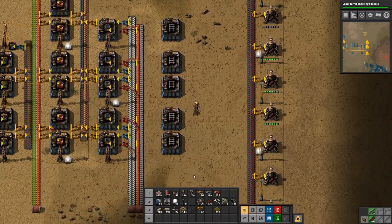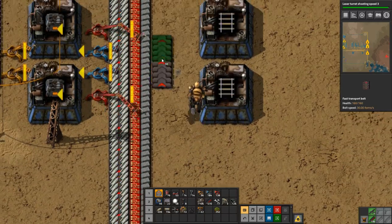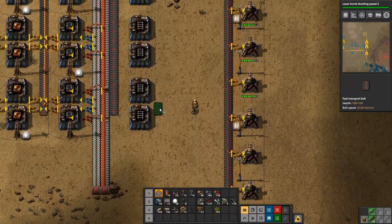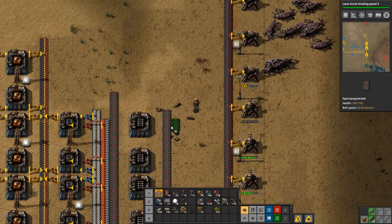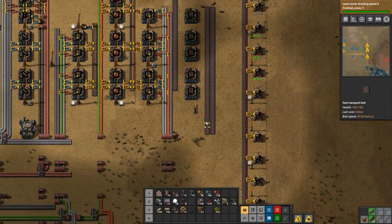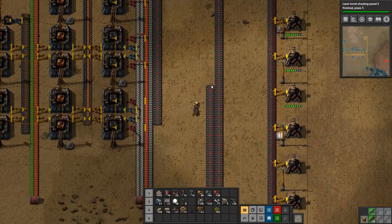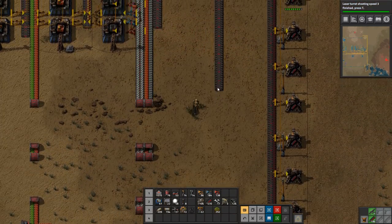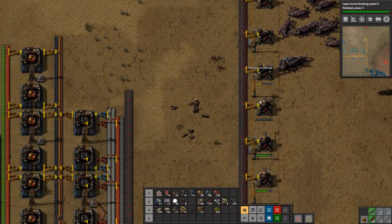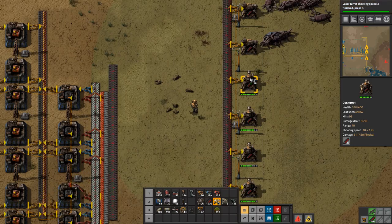There we go. We'll have the output here and the input here, and we'll have two lines because we need three different products. Actually, we need to change this — let's tear all this out because we actually need to make the iron rods first. Stuff is almost dead over here, let's fix that up real quick before it actually gets dead.